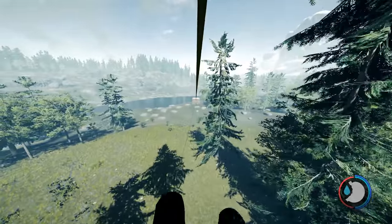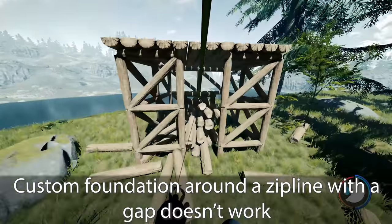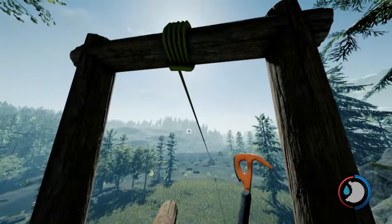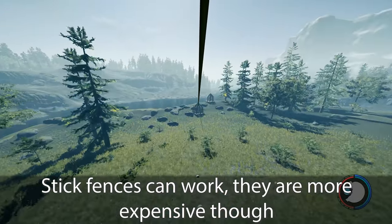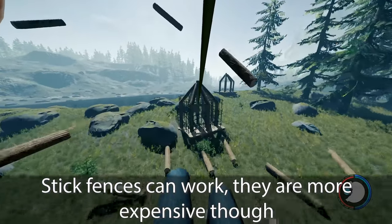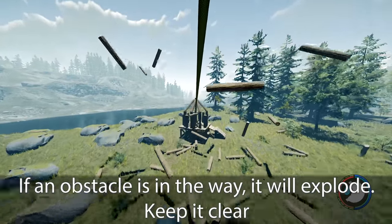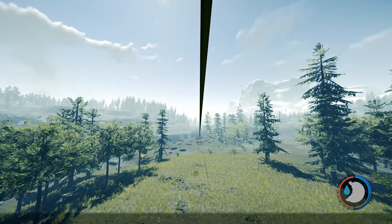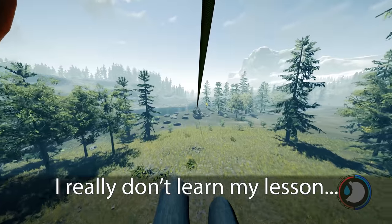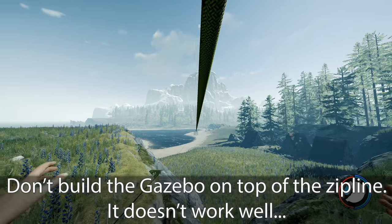I tried building a house — that didn't work. I tried a floating zipline like I used to — that doesn't work. I tried using a custom foundation, but they keep exploding. You can use stick fences, which was Zebulon's original idea, though it's much more expensive. Here's a version that doesn't work because I blocked the opening — do not block the opening, otherwise they will explode. If you place the log pillar in the way, they will also explode.